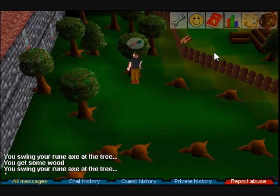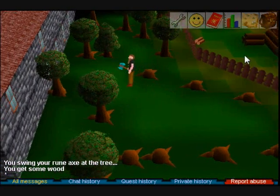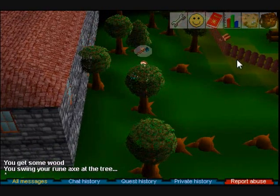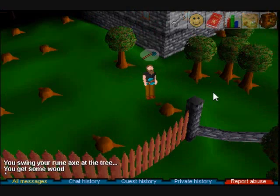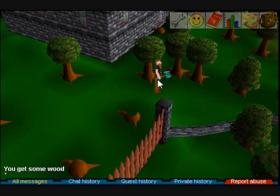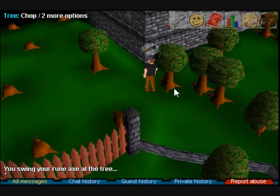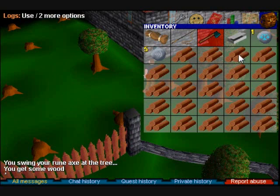What I suggest you do is first get your inventory full of logs - I'll do that real quick and be right with you. Now I'm back with a full inventory of logs. The key thing to remember is that when you're woodcutting, always have your inventory full, as you do not need to repeatedly right-click, drop logs, and light a fire.